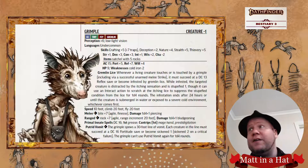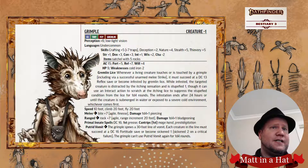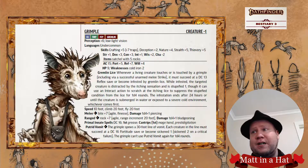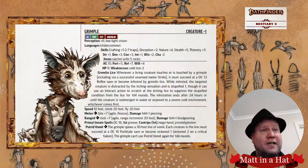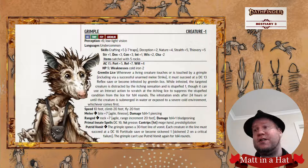A quick note on Mage Hand and Prestidigitation, just because these are the spells that they have. Mage Hand is a two-action spell. It is sustained. You can create a single magical hand, manipulate it, and move it slowly. You can sustain the spell to move it extra. You can target an object with a bulk of one or less, pick it up, manipulate it, throw it — do what you want without getting too close and personal.